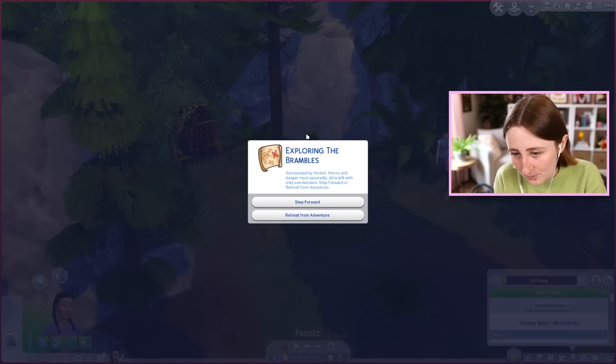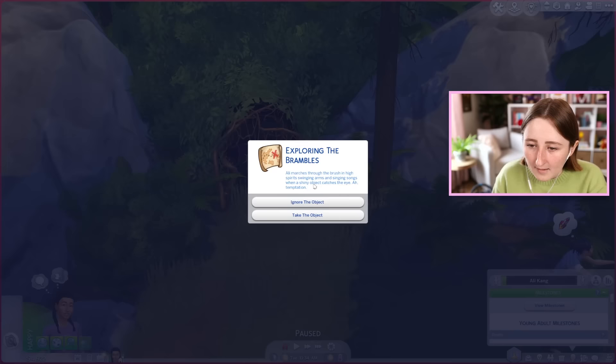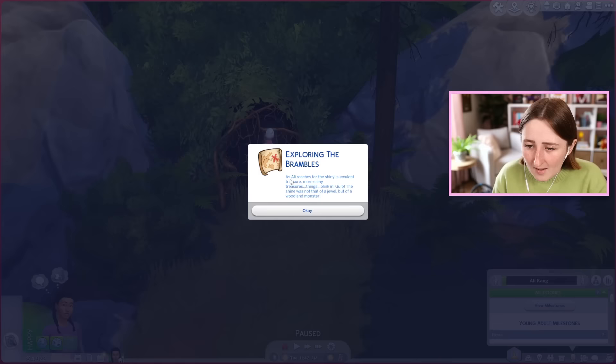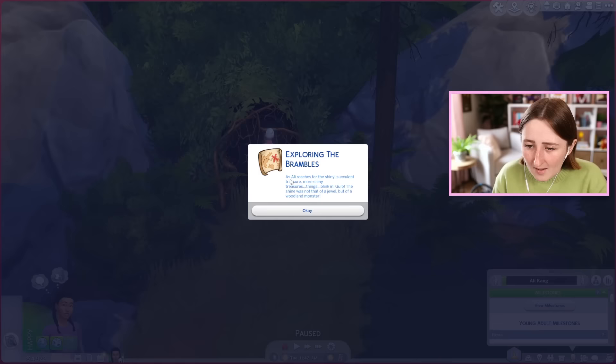Exploring the Brambles. Surrounded by thicket, thorns, and danger most assuredly, Allie is left with only one decision — step forward or retreat from adventure. Obviously step forward. After several minutes of hacking furiously through the brush, a large web is blocking Allie's way. One would prefer that web is not paired with a spider — find alternate route or go through the web. Go through the web. Allie marches through the brush in high spirits, swinging arms and singing songs when a shiny object catches the eye. As Allie reaches for the shiny succulent treasure, more shiny things blink. The shine was not that of a jewel but of a woodland monster.